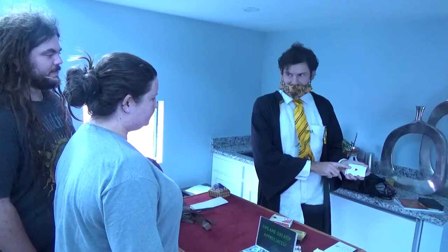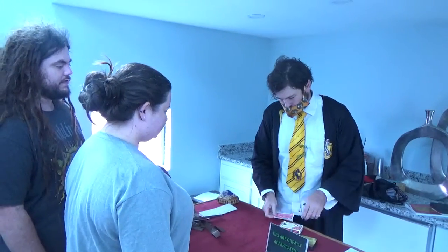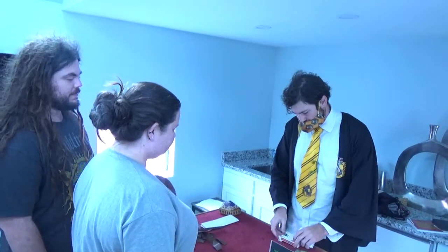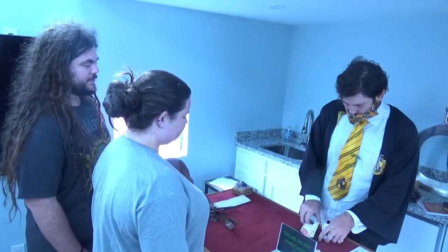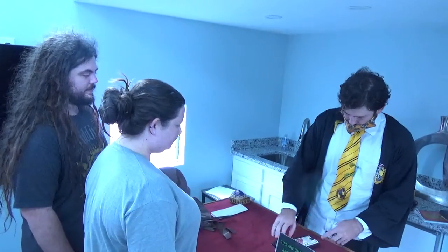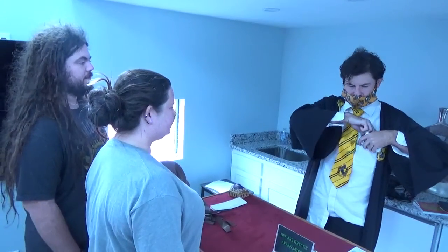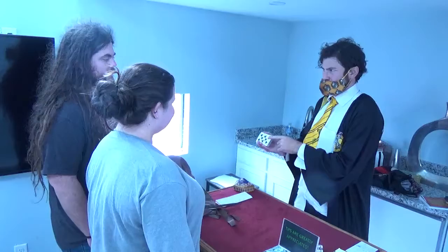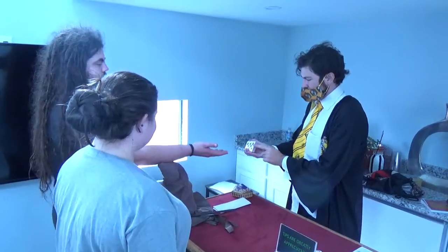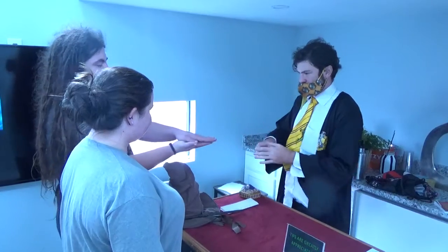So we have the Ace of Hearts right here. We're going to take the Ace right in here. Then seven blocks, and that's going to go right here. And then we have the eight here. You want to put your hand up for it? Put your other hand over it, and just hold it just like that.